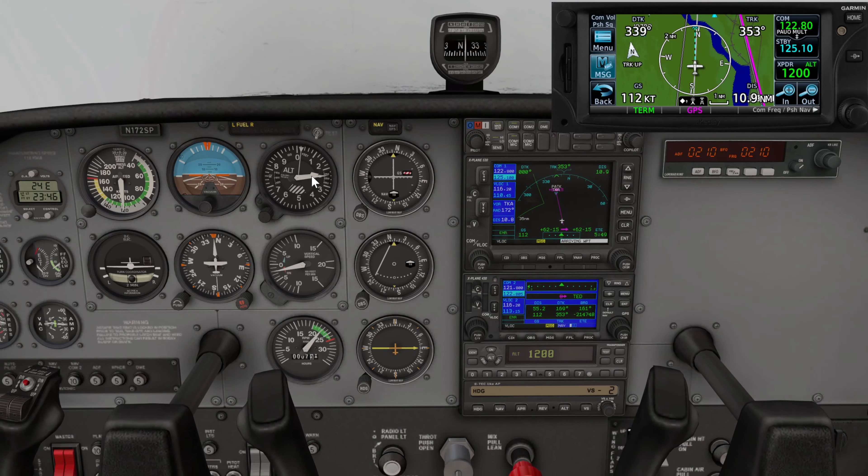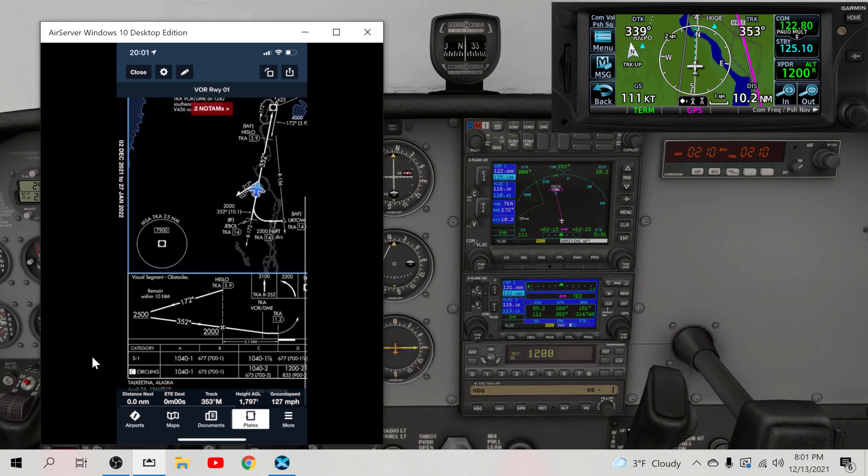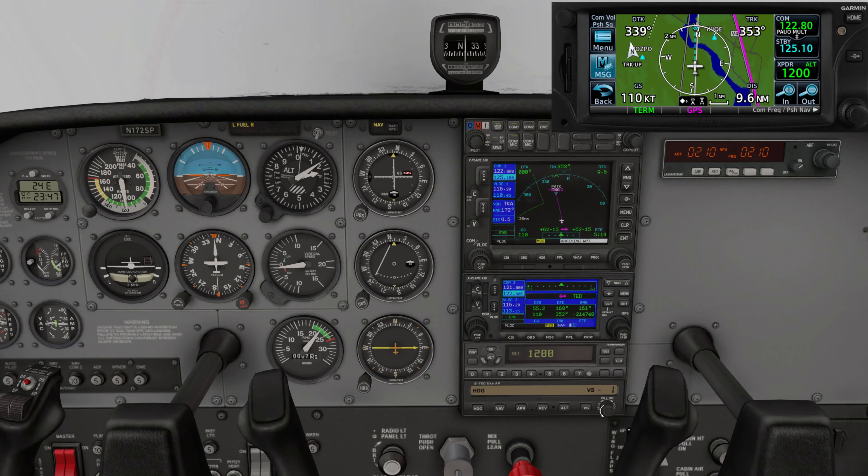We're coming up to 2,000 feet. We've got plenty of time to go before we get to our Hislow mark at 3.9 DME. We're right on this 352 heading. We're going to get to Hislow. Remember, at Hislow we can be at 2,500 but we're descending down to 2,000. Then descending down to the VOR, and descending past the VOR to 1.2 miles away — that's going to be our missed approach point, but we can get down to 1,040.